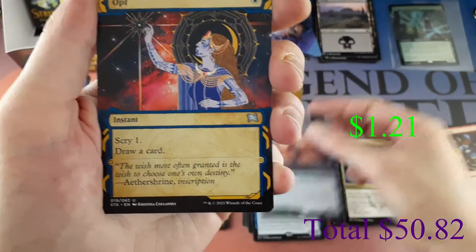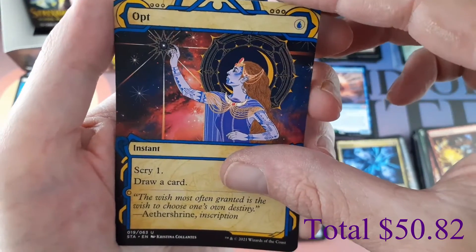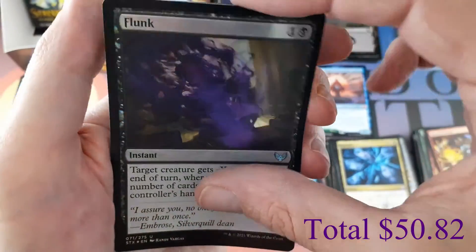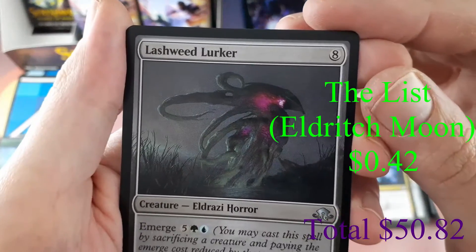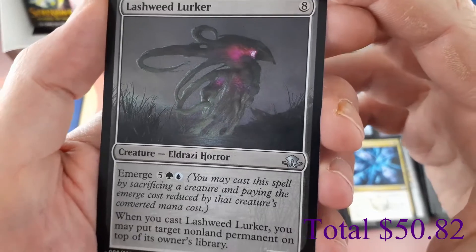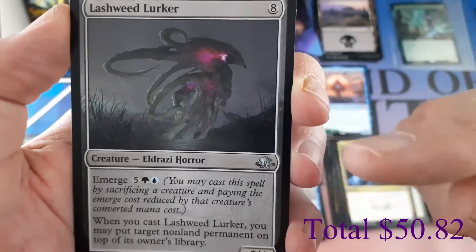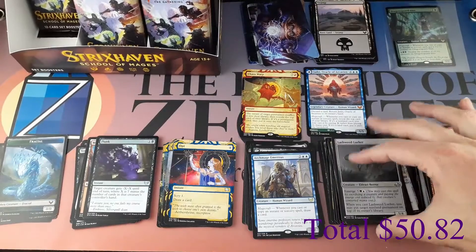Mystical Archive: Opt. Foil: Flunk, uncommon foil. List card: Uncommon Lashweed Lurker. I'm just recently getting back into Magic so I'm not sure what sets these list cards are all from — I may edit it onto the screen so you can see it.